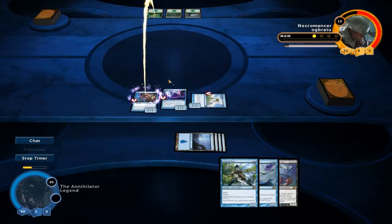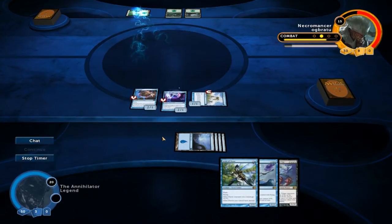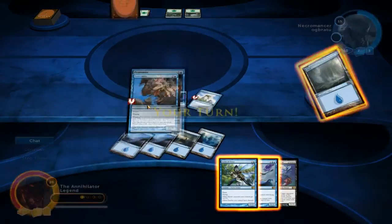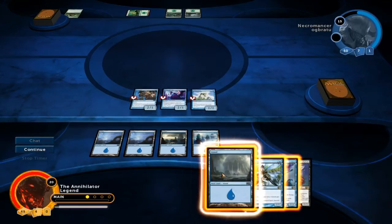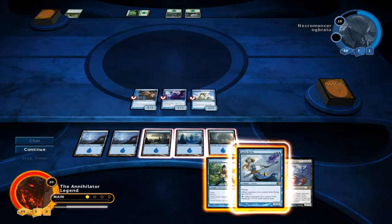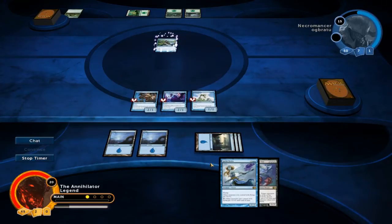If you could describe this deck in one word, it would probably be annoying. Our opponent's stuck on lands and he probably has a bunch of three-drops that he simply cannot play. Pestermite is just a very good card — not only is it a combo enabler in some other formats, but it's just a good card. A two-power flyer at instant speed with a relevant ability — you cannot ask for more. Here I'm just gonna play the Scion of Oona pre-combat and buff the entire team.